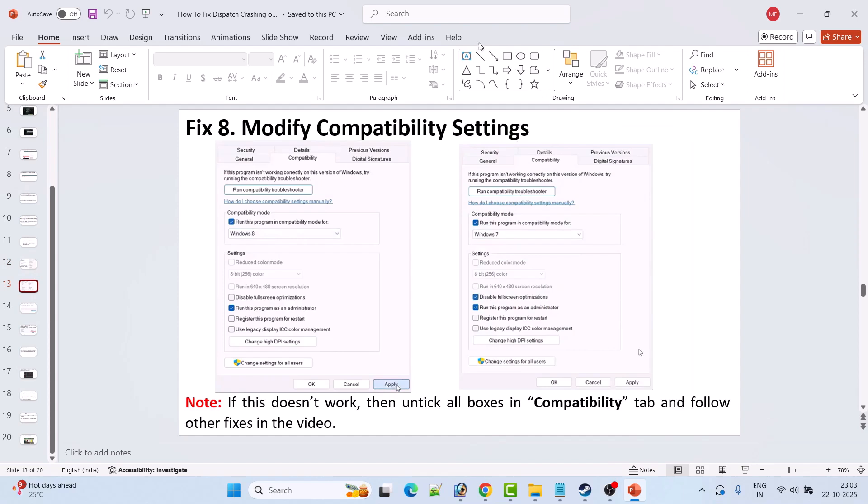If not solved, modify the compatibility settings. Go to the Compatibility tab and check Run this program in compatibility mode for Windows 8, hit Apply and OK, then launch the game. If that doesn't work, go back and select Windows 7 instead. If still not working, also check Disable full-screen optimization, hit Apply and OK, and launch the game. If still failing, untick all three options and follow other fixes in this video.